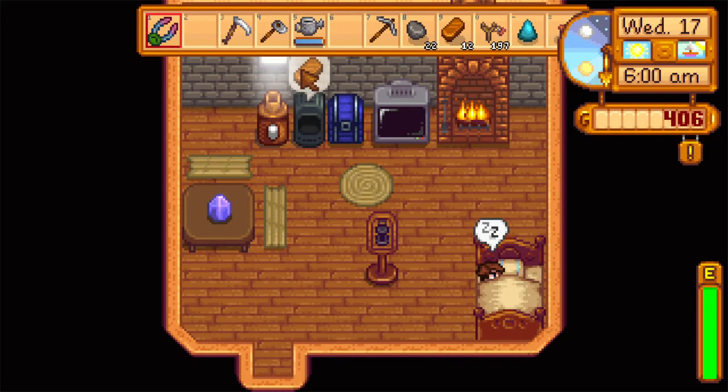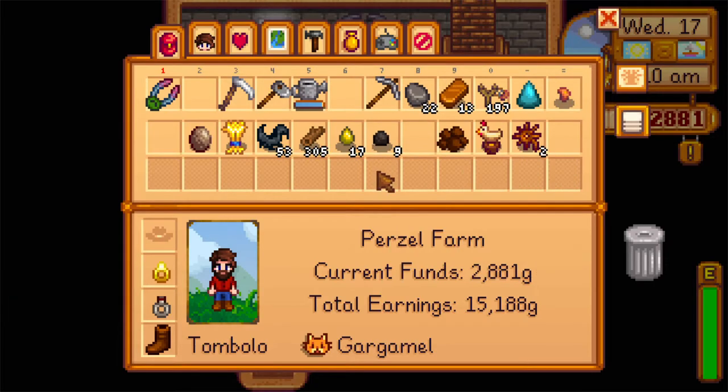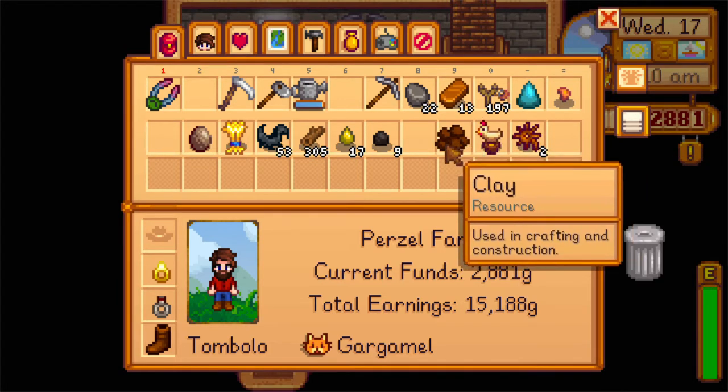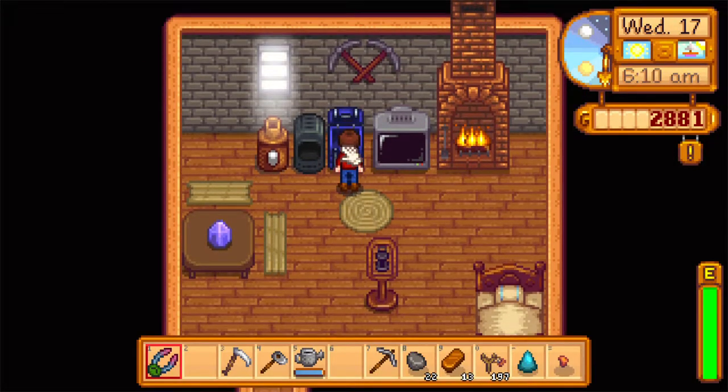We got a big day planned — we'll see how much of it actually pans out. There was some crafting stuff I'm interested to try, and maybe the blacksmith will have my axe done and he can start on another tool — hammer probably. Maybe he can take a crack at my frozen geodes. Do I have a regular geode too? I've got stuff to get to the museum as well.